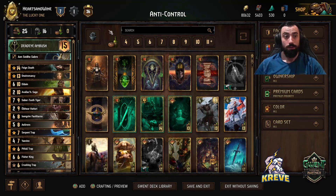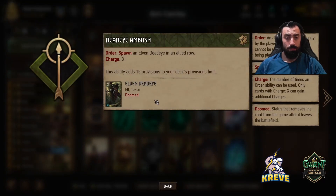It is a traps deck. The leader ability we're using is Deadeye Ambush - the order is that we get to spawn an Elven Deadeye in an allied row. We've got three charges of this. You can really just look to use leader to help get you round control, because that's very important when playing this deck. We want to play this deck across two rounds - play it round one, pass round two, and go into a long round three playing out all your artifacts.